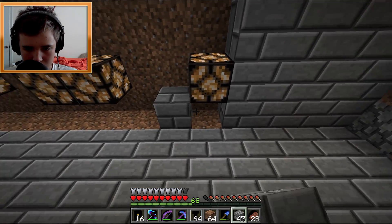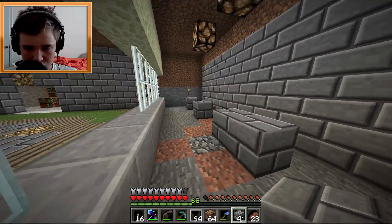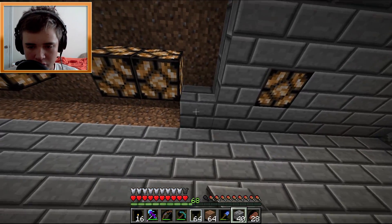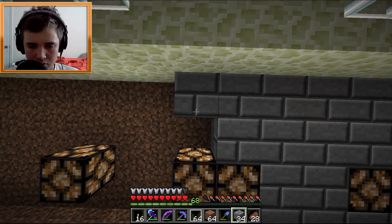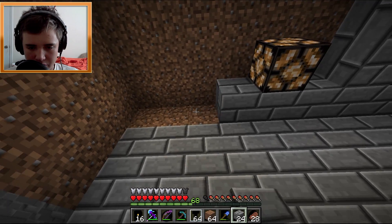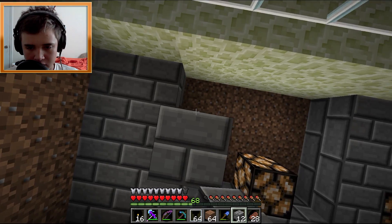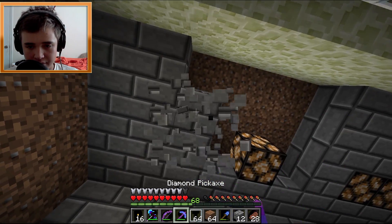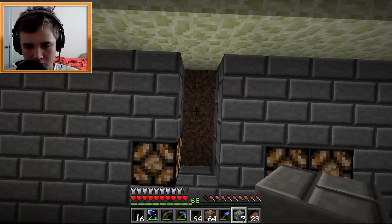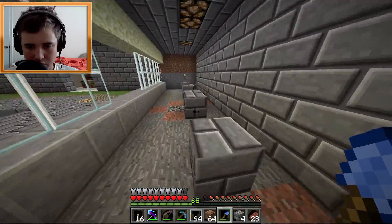The dragon egg is gonna go right on this pedestal, the sponge on this one, and the beacon somewhere over here. All these are gonna be vanilla add-ons so they should carry over to the next series, as long as we don't go back to 1.7. If we go back to 1.7, everything but the sponge will be there because the sponge is a 1.8 update thing, which is going to be a little bit annoying.